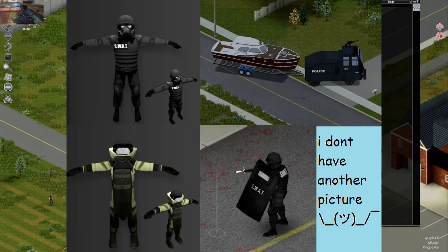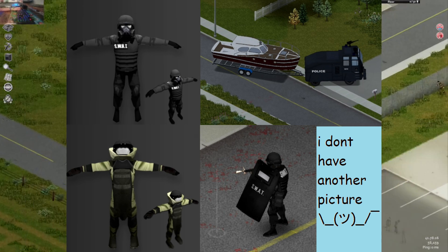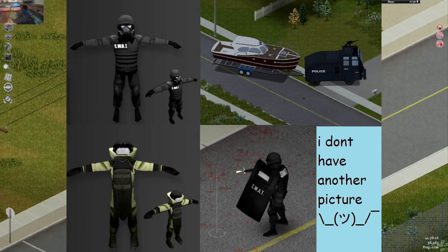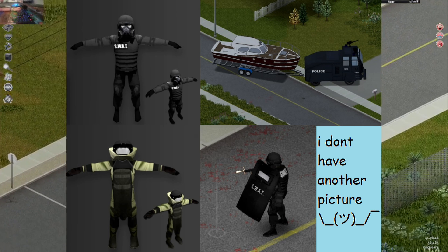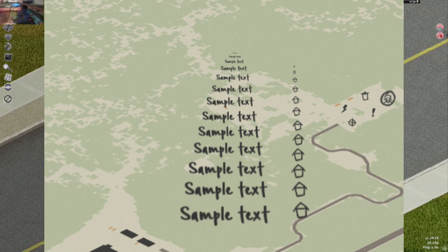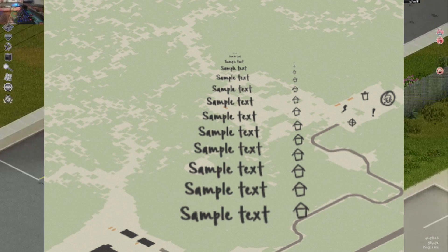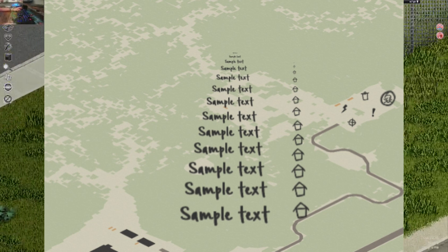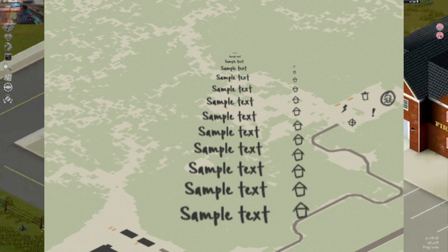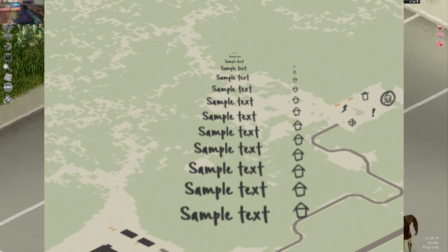The next mod on the list is SWAT Pack. It is a very good mod that adds SWAT weaponry and armory. Next on the list is Symbol Slide Slider. It allows you to make your symbols bigger and smaller depending on the situation.